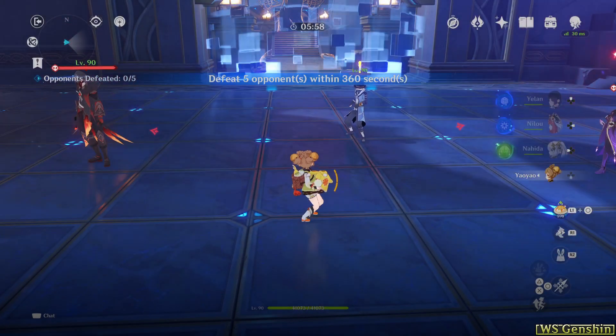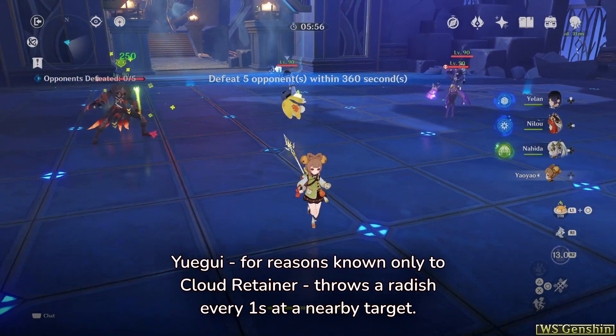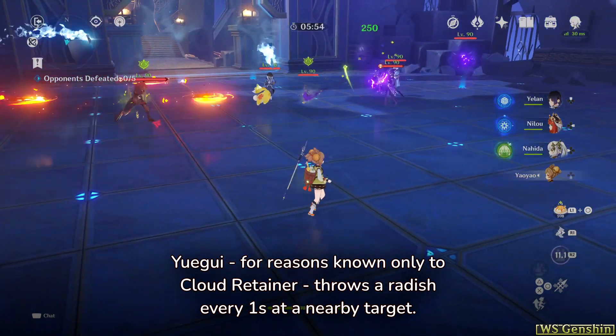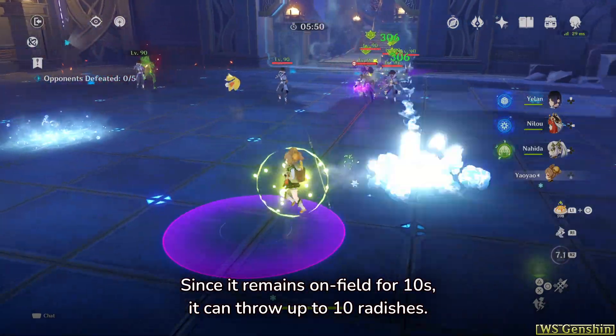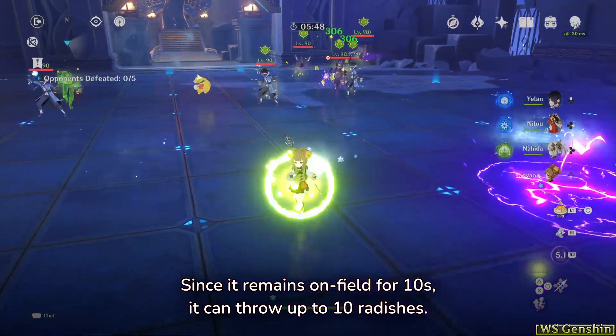Yuigui in Throwing Mode throws a radish every 1 second at a nearby target. Since it remains on field for 10 seconds, it can throw up to 10 radishes.